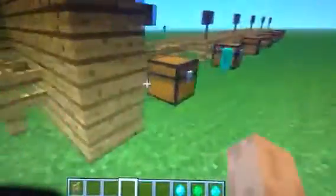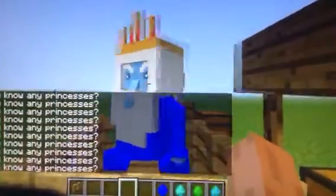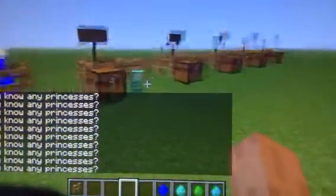Ice King has a chance of dropping two diamond swords - that's really good. There he is. If you right-click him, he'll say something about knowing any princesses, because he likes princesses. And then his companion Gunter, which drops six snowballs. This one's really cute.